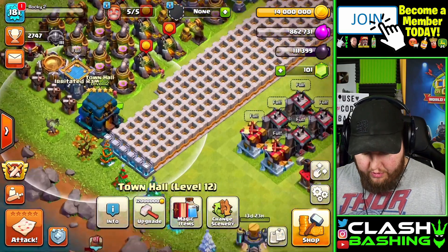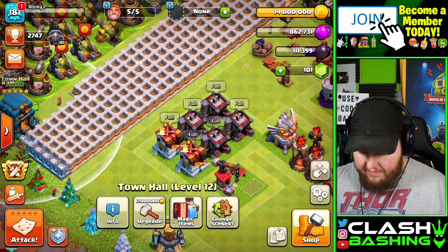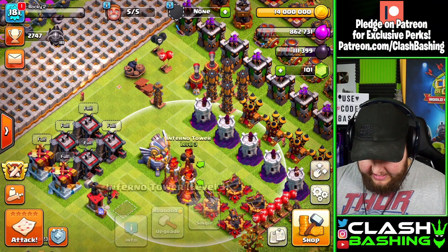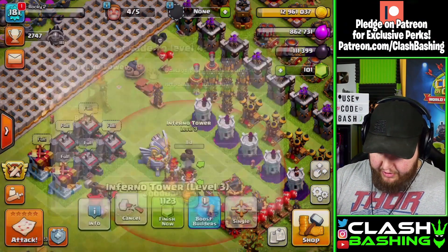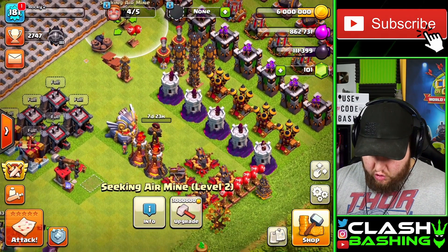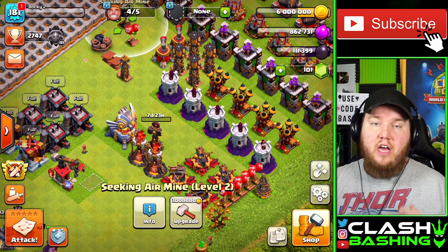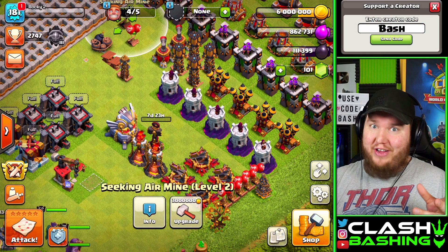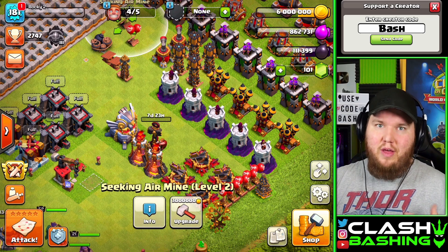In our last episode we moved ahead and got our Town Hall up to level 5. I want to spend a little bit of this gold — we're going to go ahead and get this Inferno Tower going up for 8 million gold. We got these little traps and stuff, but I just wanted to spend that initial gold and then we'll revisit the upgrades a little bit later in the episode. Let me find us a base and show you guys the fundamentals of the Pekka Bow Bat.